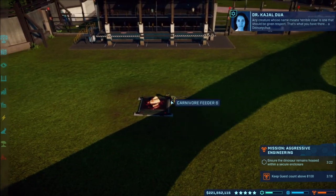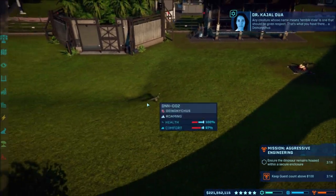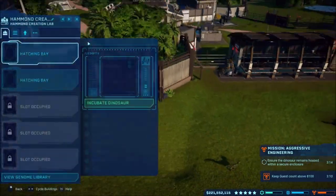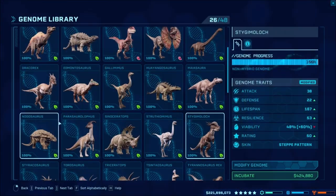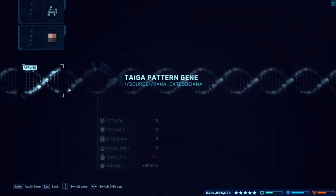Any creature whose name means creature or claw is one that should be given respect — give it respect. Okay, so yeah we definitely need more, so we'll go in here and this time we will switch up the colors. Let's modify — we'll switch up our colors here.